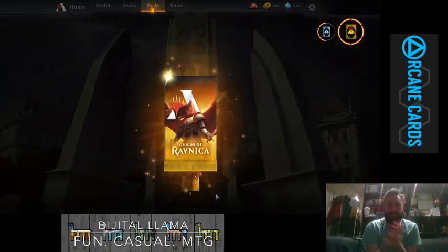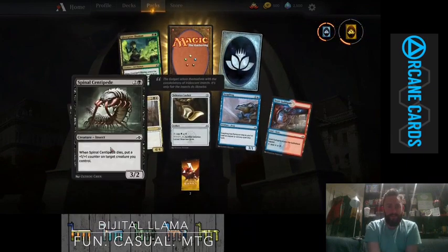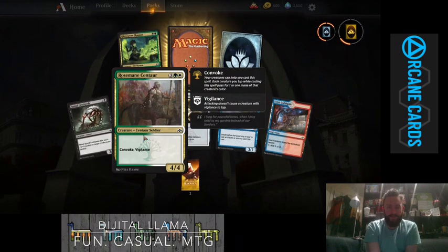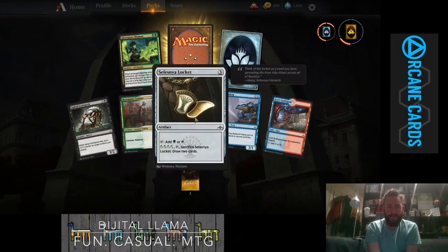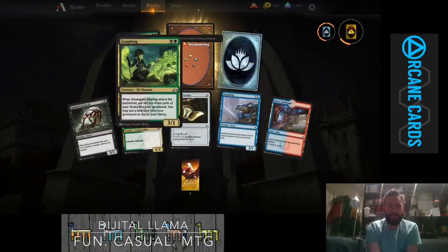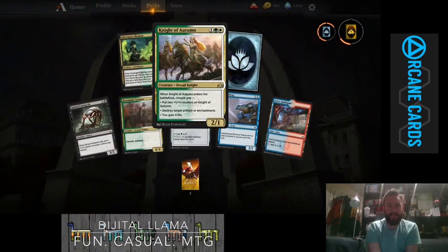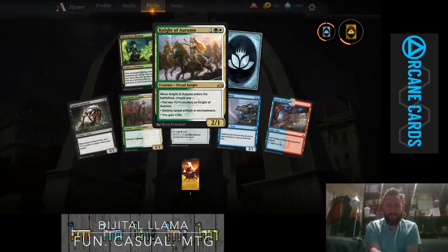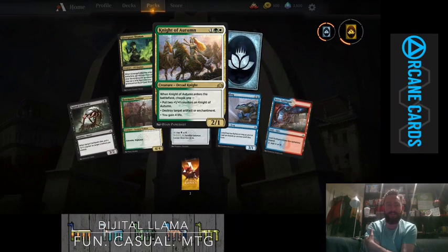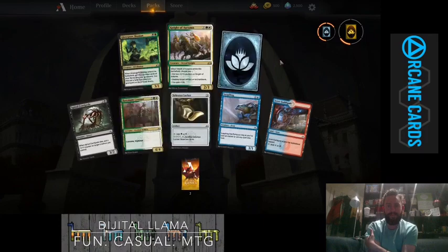Now let's open some Guilds of Ravnica — this is going to be super exciting. We've got a Spinal Centipede, a Rosemane Centaur — really nice artwork — a Slesnya Locket, a Leapfrog, a Guild Gate, an uncommon wildcard, Voice of the Conclave, and Raised by Wolves. That's the kind of replacement for Krzysztof Pride Mage. Very Slesnya pack overall.